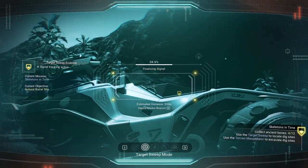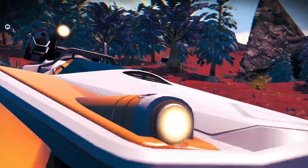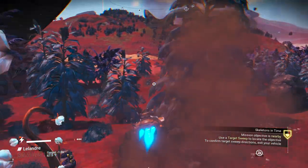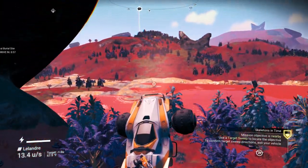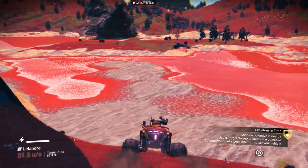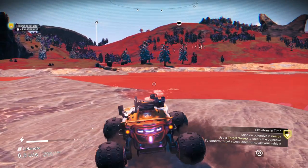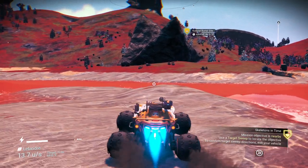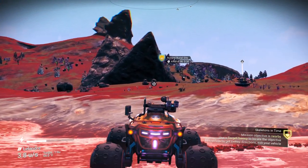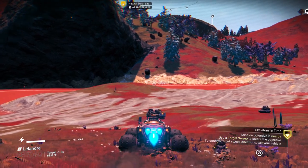Looks like we got some about 900 units away — looks like there's more than one again. Those are star brambles and you can destroy them too. The thing about this guy — they really do get bogged down in water. With those big tires you'd think it should handle well, but apparently not. The hovercraft version of it does actually a lot better in this kind of atmosphere.